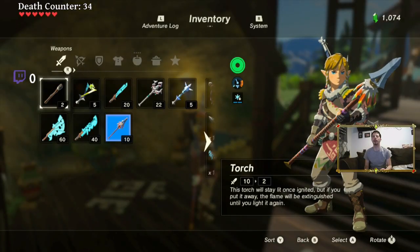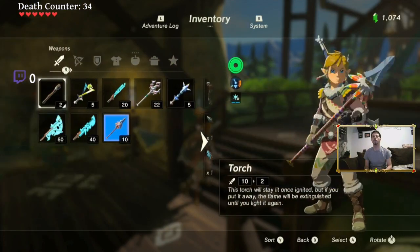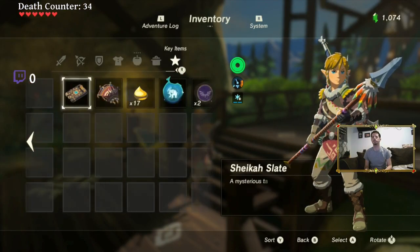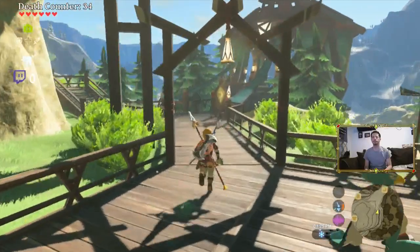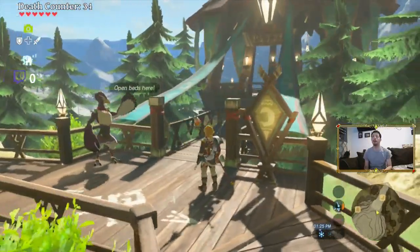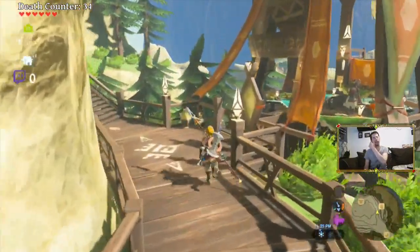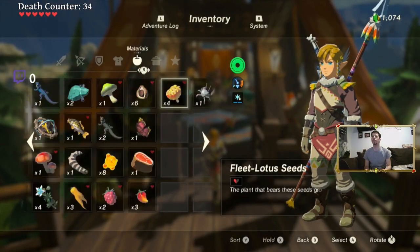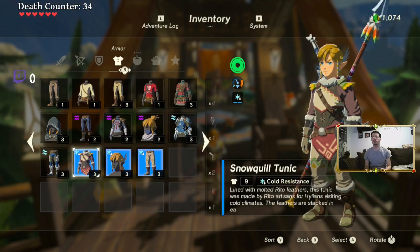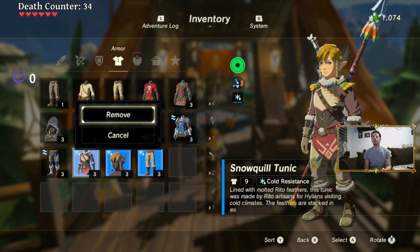So how many orbs do I have? Let me try to see — here we go, I have two. So two more and then I can upgrade. We just got this new armor from Rito Village that allows us to withstand the cold. I think having the full set makes me immune to freeze as well — cold resistance, cold resistance, cold resistance, but there should be something that says I'm immune to freeze as well.